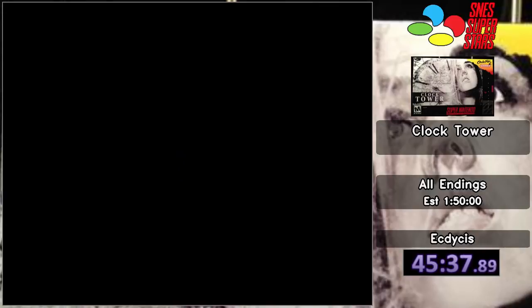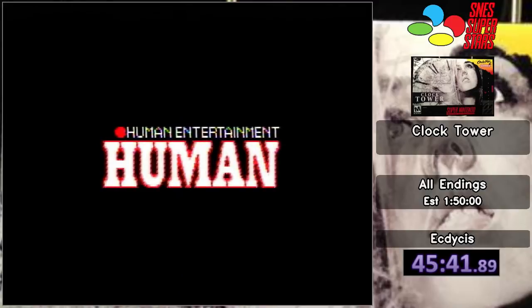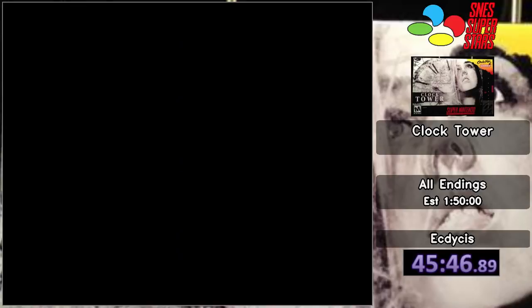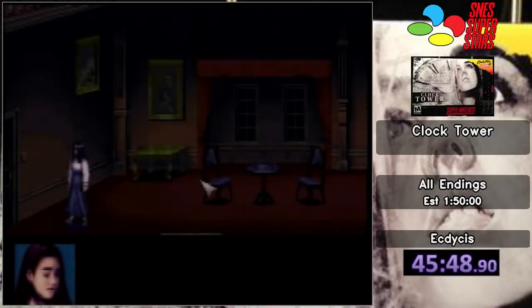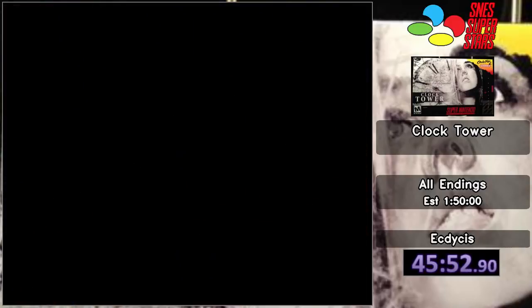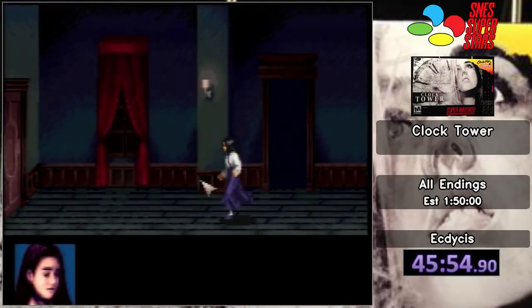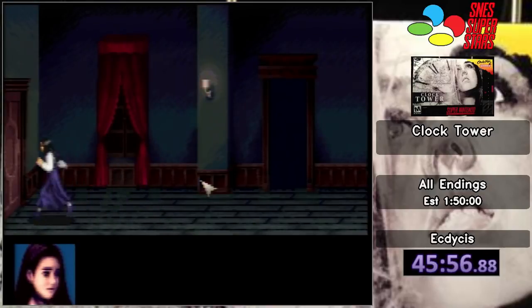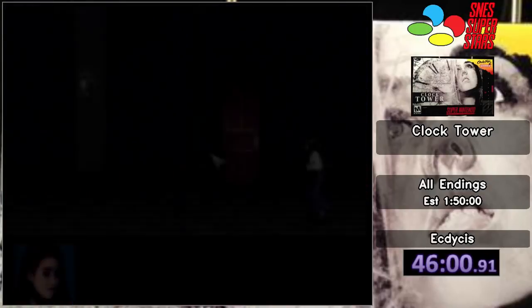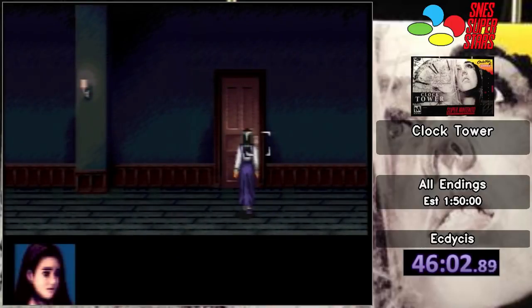So in addition to that, what I just did is called FED skip. I got three endings in about two minutes. The reason that works is because the F ending makes the continue spot in front of the elevator, E ending makes it in the elevator, but D ending will make it on the second floor always. So in that case, I was able to get three endings at once. And I am now at six endings — we have three more left to go. We are about 66% of the way done with this.